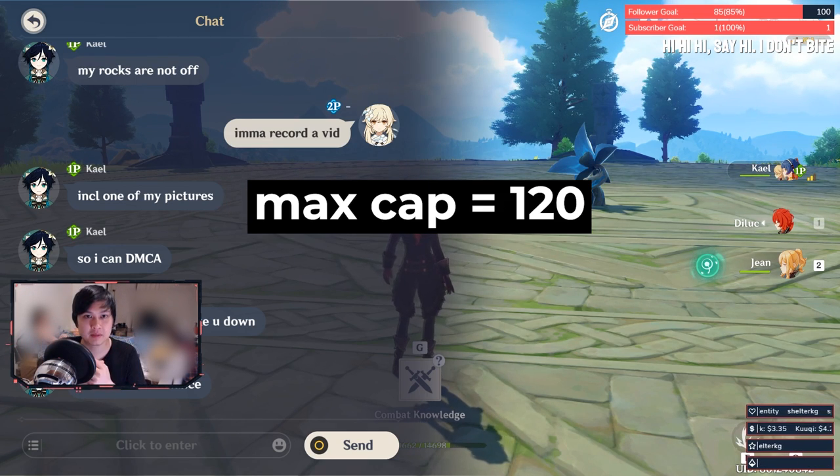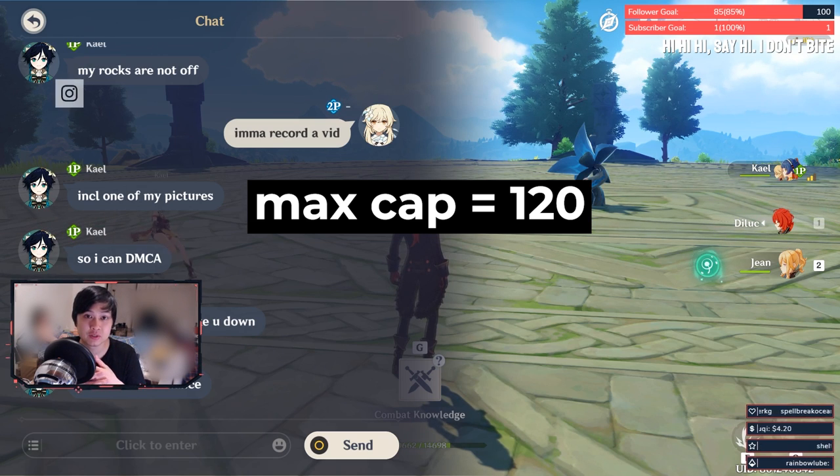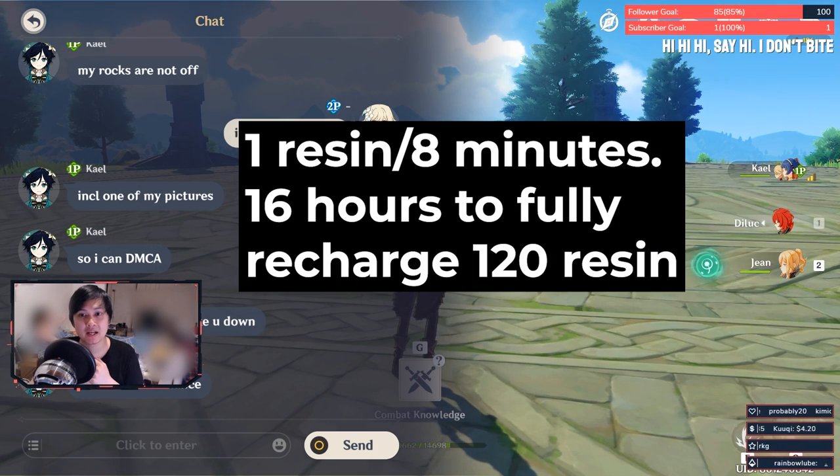Your max resin cap is 120 resin — that's the maximum amount you can store at any given time. Resin recovers at a rate of 1 resin per 8 minutes.